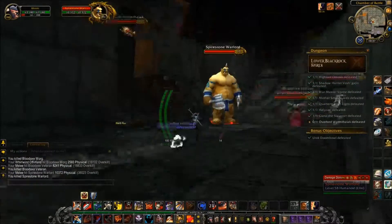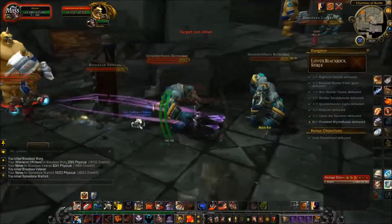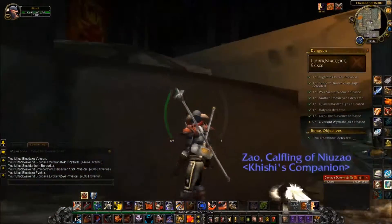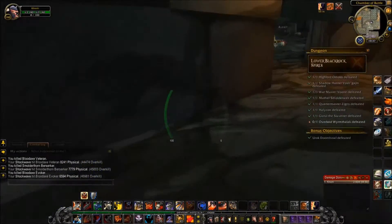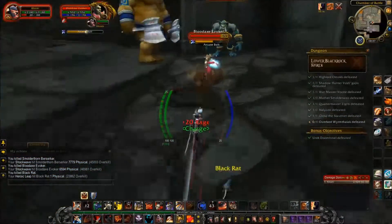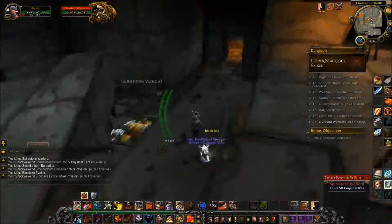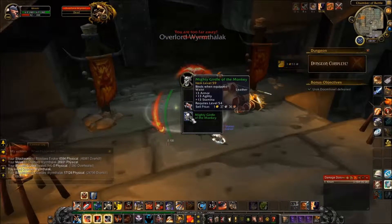In the Chamber of Battle is where you'll find the final boss — Overlord Wyrmthalak. I'm going to pull all the trash at once here. Once you get him down to 50% health, he'll summon some adds that'll come up the side down here. So you want to be careful of them sneaking up on you or your group. No loot for me — I don't think I got anything this whole run.